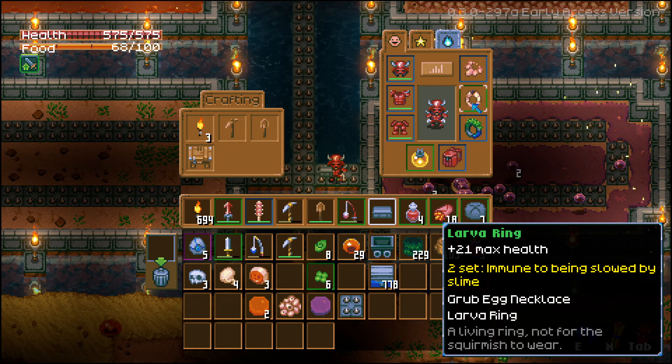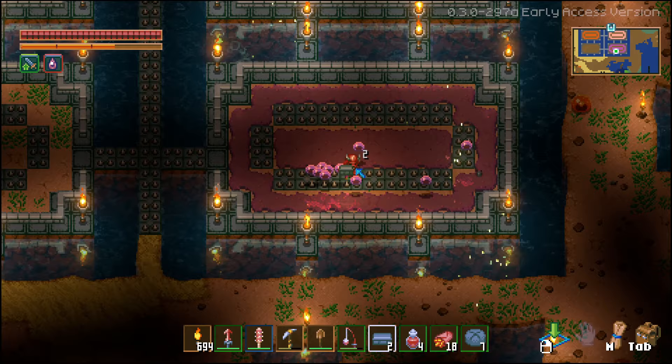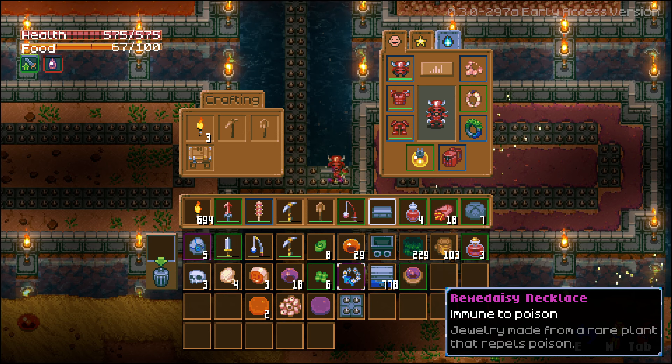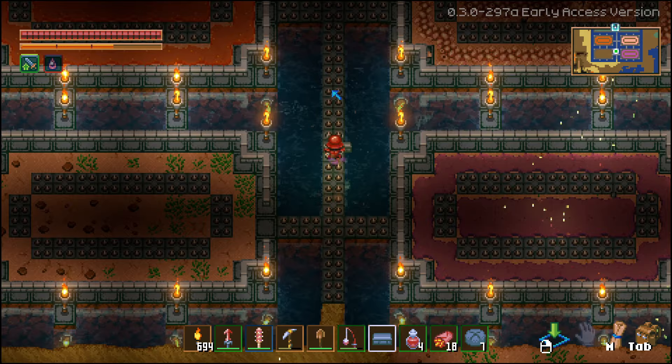Last but not least is the poison slime farm. Yes, this stuff does in fact poison you, so make sure you have something for poison guard if you're going in here. We got 18 poison slime. We also got the Remedaisy necklace, which makes you immune to poison — perfect timing! And we got the purple slime figurine, which you can sell or display.